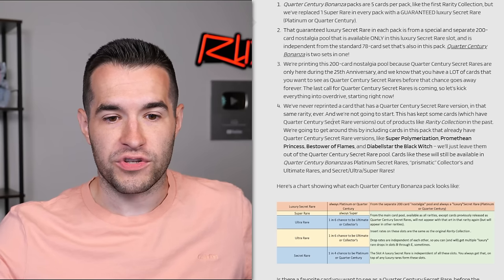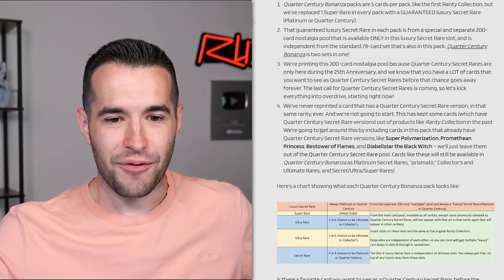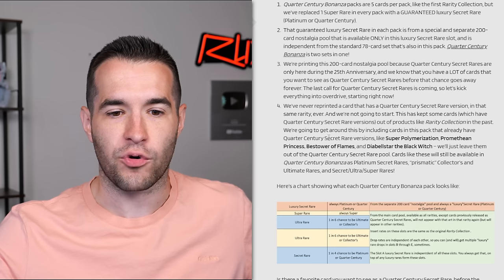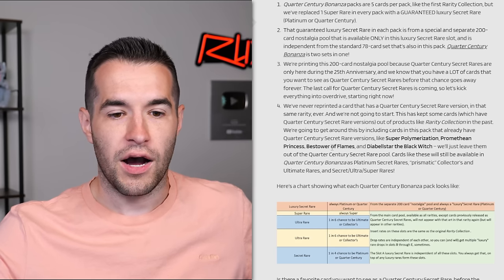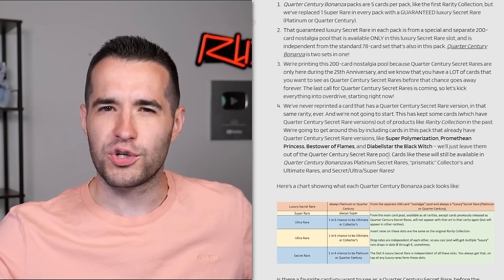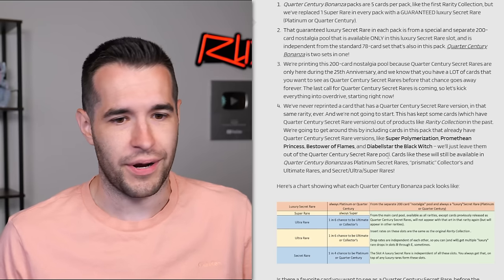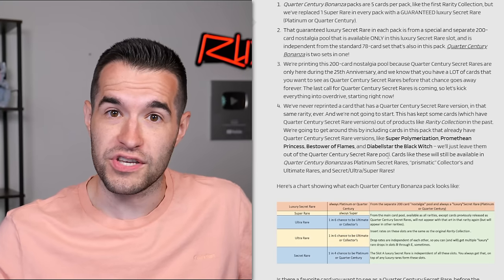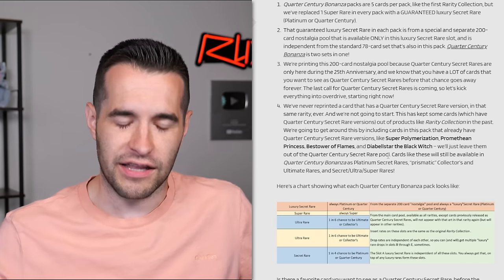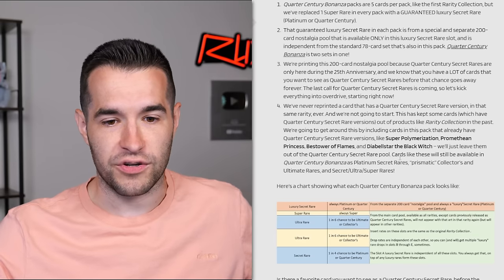This has kept some cards which have Quarter Century secret rare versions out of products like Rarity Collection in the past. Because you already printed them in Quarter Century secret rare - we're going to get around this by including cards in this pack that already have Quarter Century secret versions, like Super Poly, Promethean Princess, Bastar Flames, and Diabelle Star the Black Witch. We'll just leave them out of the Quarter Century secret rare pool.